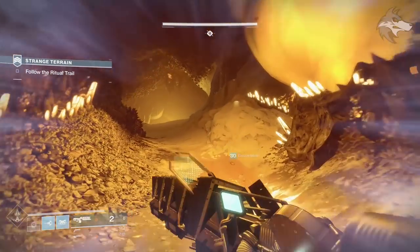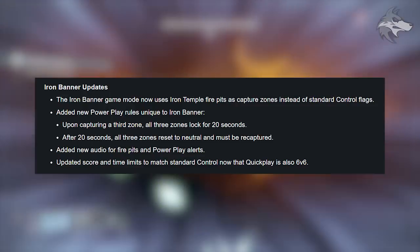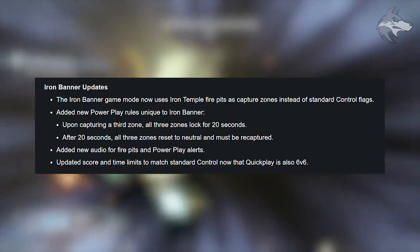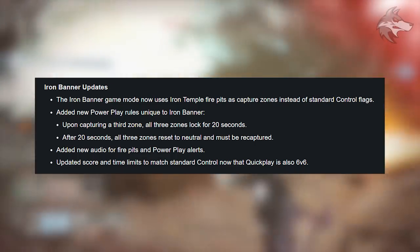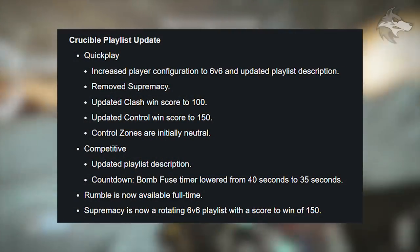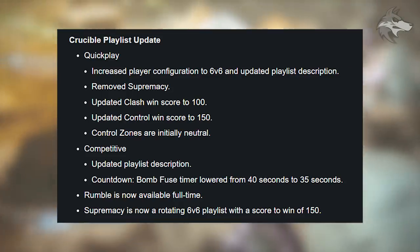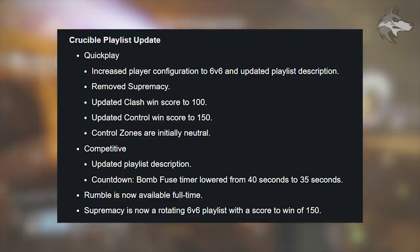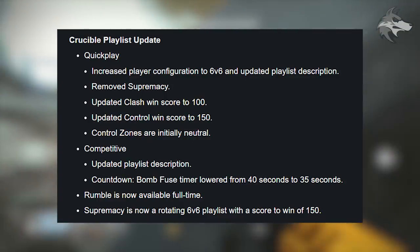Iron Banner now uses Iron Temple fire pits as capture zones instead of standard control flags. A new power play rule: upon capturing a third flag, all three zones lock for 20 seconds, then reset to neutral and must be recaptured. New audio added for fire pits and power play alerts. Score and time limits updated to match standard control now that Quick Play is 6v6. More Crucible Lab support added for future modes including end-of-match rewards. Quick Play is now permanently 6v6; Supremacy has been removed from the standard playlist. Clash win score updated to 100, Control win score to 150; Control zones start neutral.